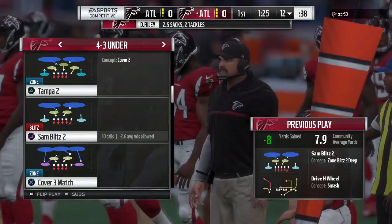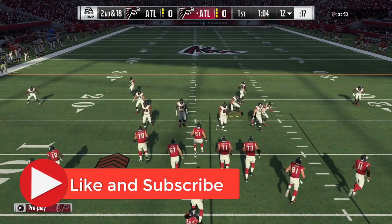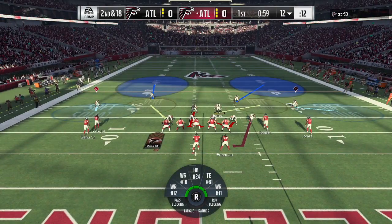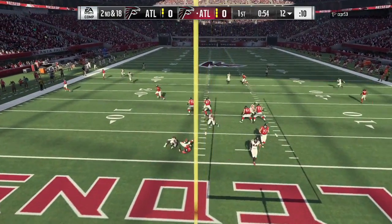One thing I did want to mention — as you can see, the linebacker came looping in there, and that's because I did not place him correctly. At the end of the day it's not that big of a deal, it's still screaming up the A gap. But you want to make sure you definitely put him over the center, just like I did right there, to make sure you get the DT A gap.